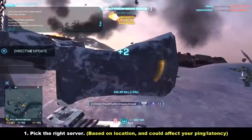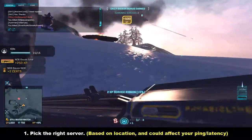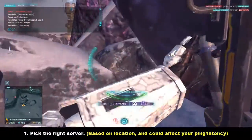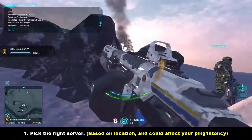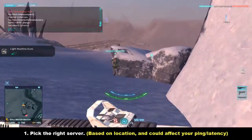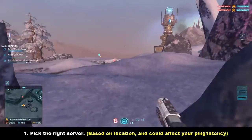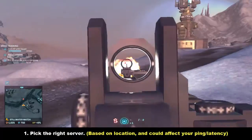Number one: make sure you choose the right server. My friend made a new character the other day and made it on the wrong server, so we couldn't play together and had to make a new one. Make sure you pick the server closest to your area — for example, the Emerald server — so that you have a better ping or latency.